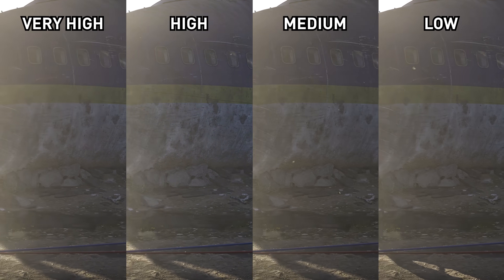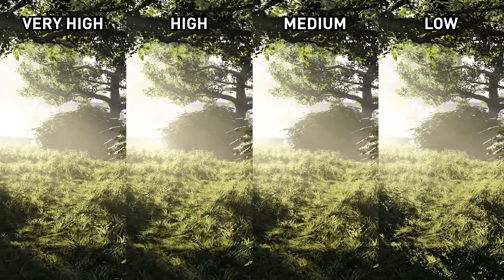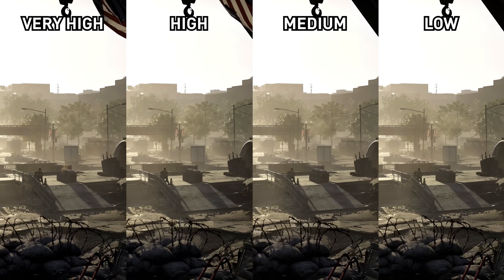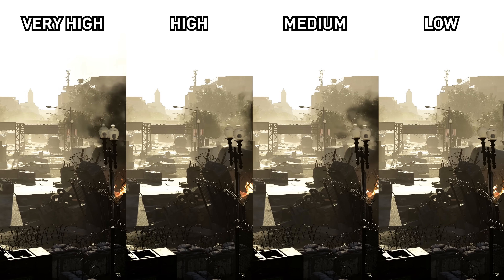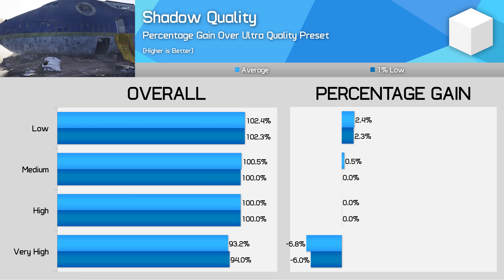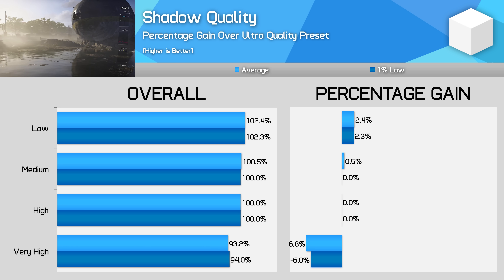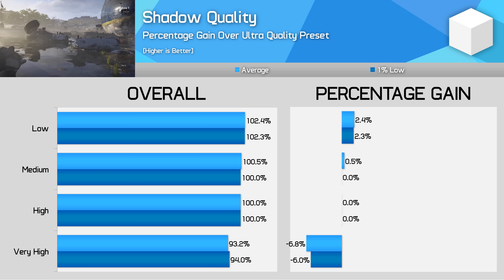Shadow quality is a simple setting — each increase delivers higher resolution shadows with better draw distances. By default the Ultra preset uses High shadows. Bumping that up to Very High presents a small increase to sharpness, but it's when moving down to Medium or Low that things start to fall away, especially resolution — on Low you will often see jagged shadow edges. Switching to Very High causes a 6% performance loss for only a minor visual improvement, so my suggestion is to use High, with Low reserved for entry level gamers.